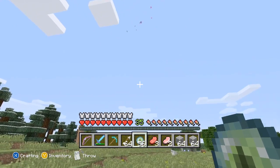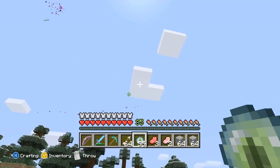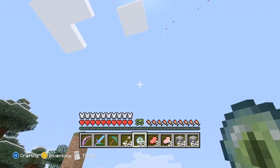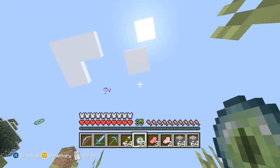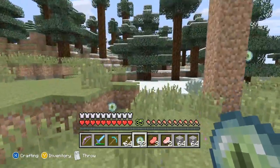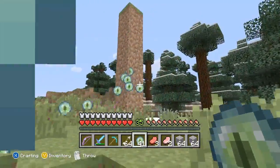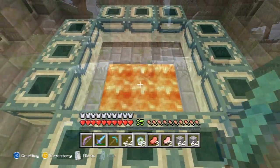You'll notice that they are all going in one direction — this means they are finding the stronghold and, most importantly, the End Portal. It'll come to a point after you've fired enough that you will locate your stronghold. They will all sit in one place, meaning it is directly below you. You might need a shovel as well — below will be the stronghold and most importantly the End Portal.